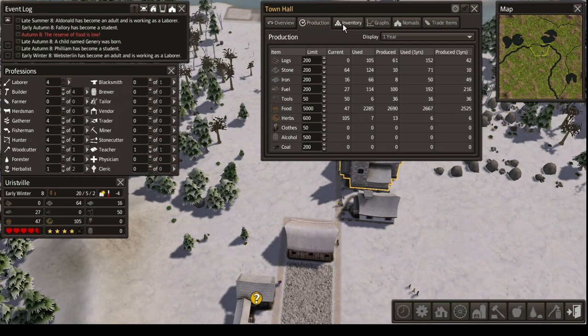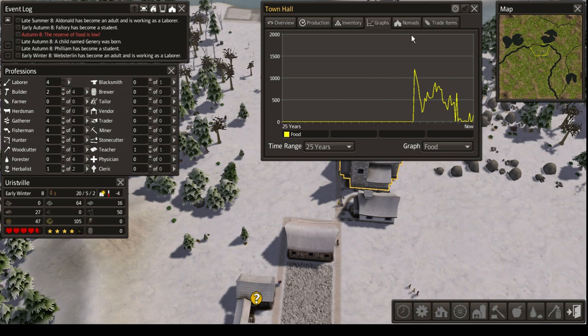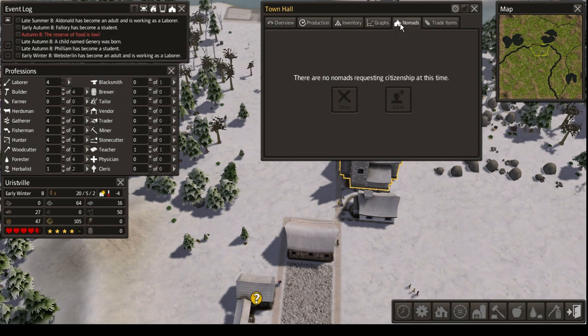I can also increase the limits here if I wanted to, but we currently don't. There's the total amount of things we have — it includes everything we once had, like potatoes, which is the food we started with, but we don't have any of that left. We also have a bunch of grafts — those are not too important. And nomads — those happen sometimes. You sometimes get nomads who wish to join your town.